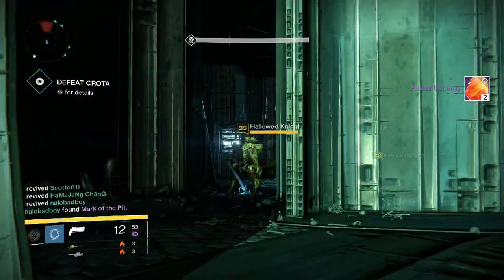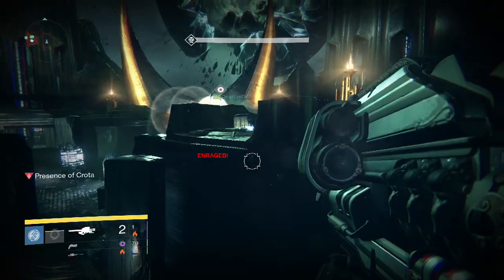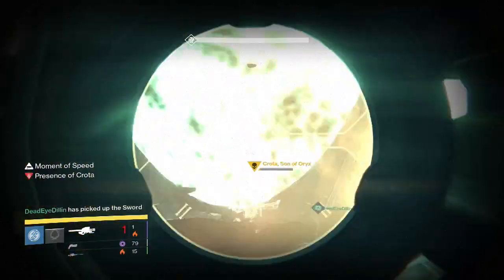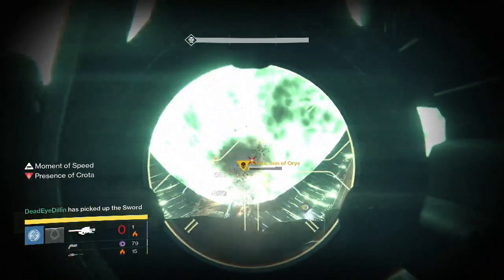First off, on my first character — my Hunter — for the Deathsinger part, we get only 2 energy. I believe someone gets a Red Death, so that was pretty cool for them.